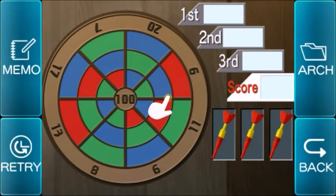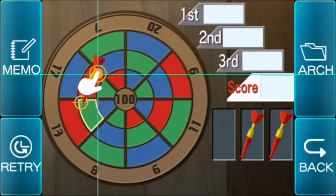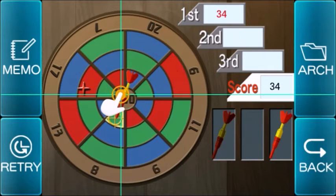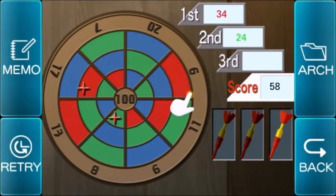Got my little cheat sheet here, let's read from it. 17 times 2. Oh right, I need the dart. Then 8 times 3 is over here. So it's red, green, blue. That's weird — I thought it was supposed to be red, blue, green, but whatever. And then last, 11 times 3.